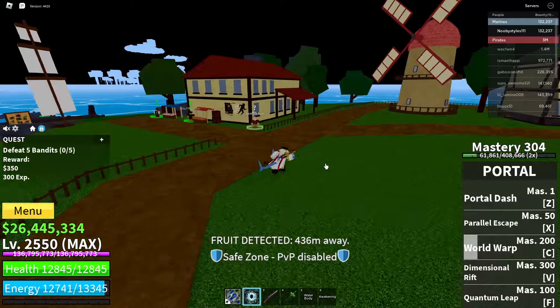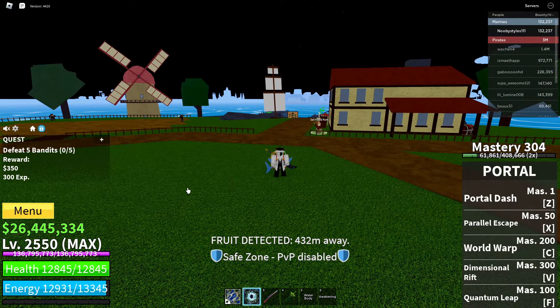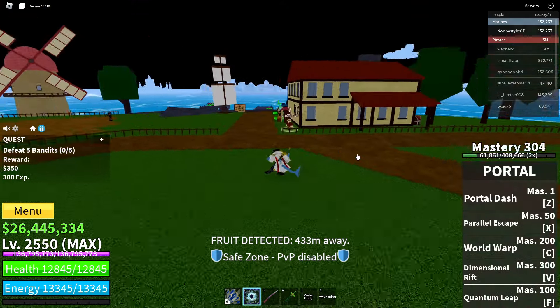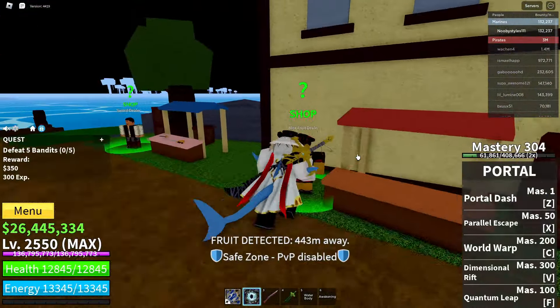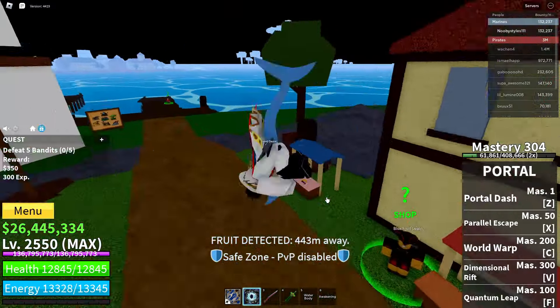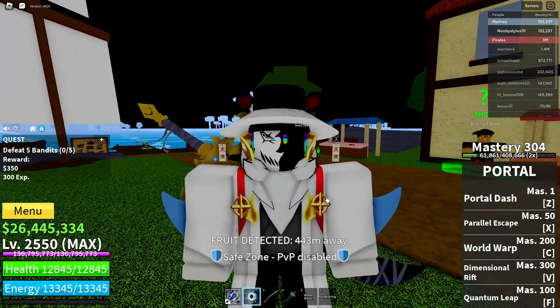Now all you gotta do is wait in the server for at least 20 minutes. Make sure this menu is open. After waiting more than 20 minutes, type in a bunch of random words in the code box and click redeem. After doing that, you should get the fruit you wanted — and it should be the permanent version too. That's basically it — see you guys in my next video!